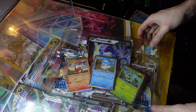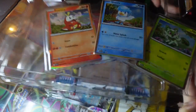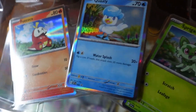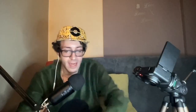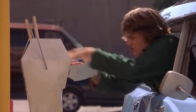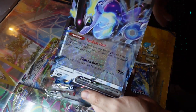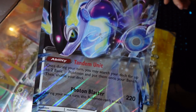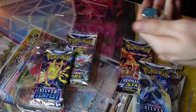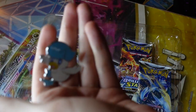Alright guys, so we have here - beautiful. Now, we have opened these ones before, so we'll give a little quick overlook of the actual cards that come with it. And then, this absolutely beautiful big shack card. Oh yes. Part of one of my favorites to be collecting. Look at that guys - we got ourselves a stunning Quaxly!